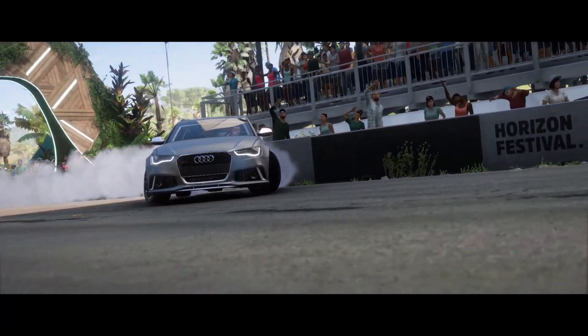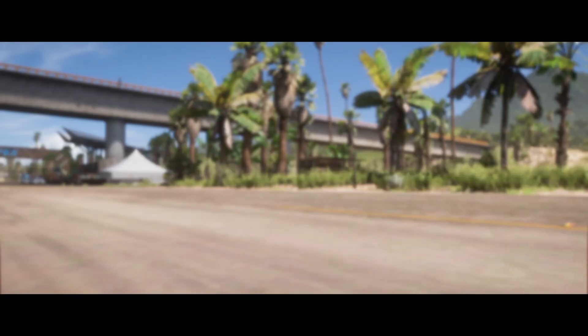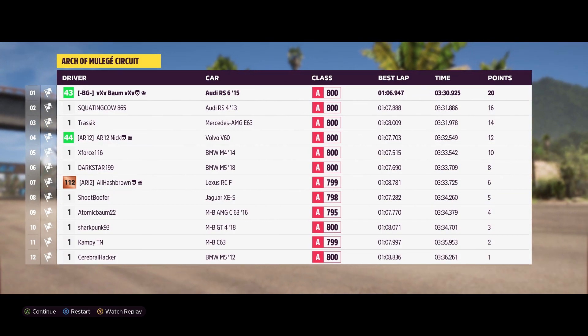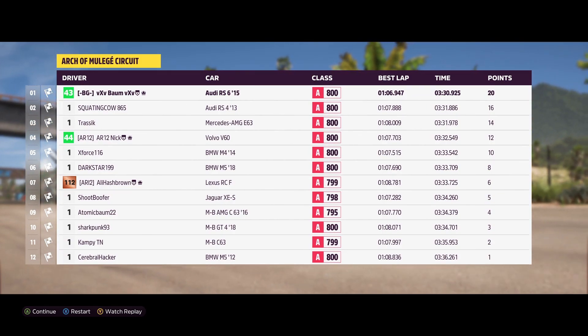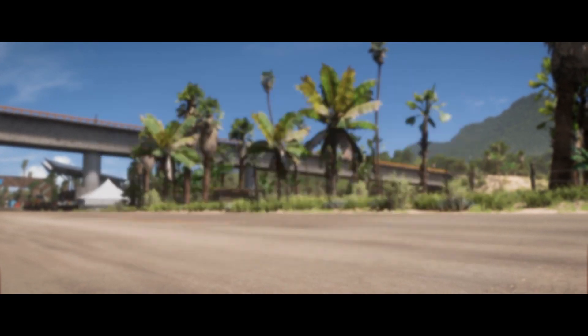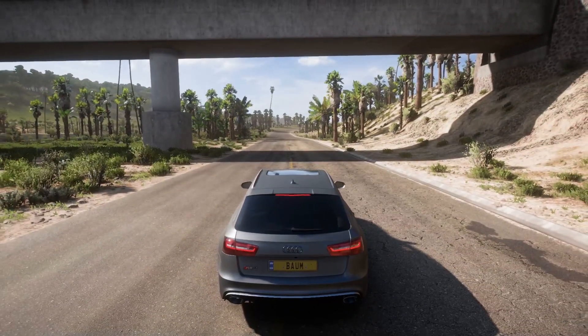The cinematics get me every time — that is such a cool way to end the race, especially when you come in sideways and almost hit the wall. 20 more points for us. The AMG E63 — that's what we're going for. But I'm going to go get the picture with the mural real quick, because that's what the photo challenge is for this season.